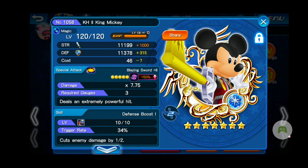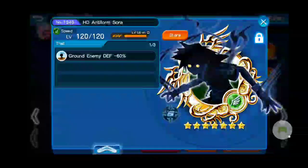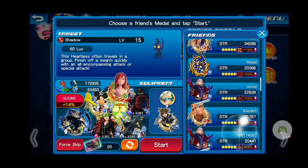I'm copying KH2 King Mickey because of its multiplier and the fact that it's a single hit AoE medal. I know it doesn't fit on that slot, but that's okay. And then I've got HD Antiform with Ground here just copying whatever friend medal I can bring in. I don't know what I should bring in, though.